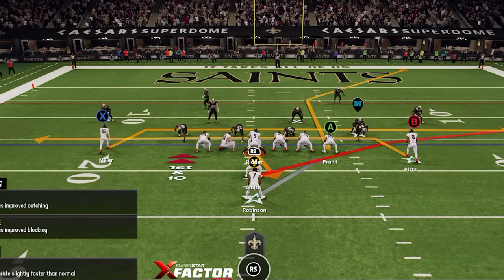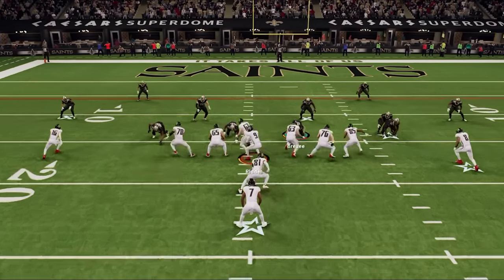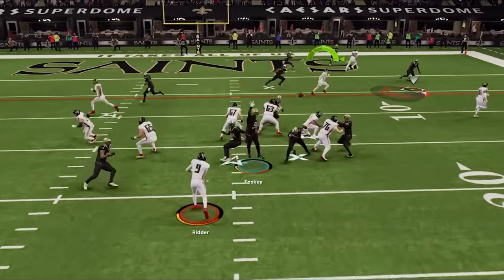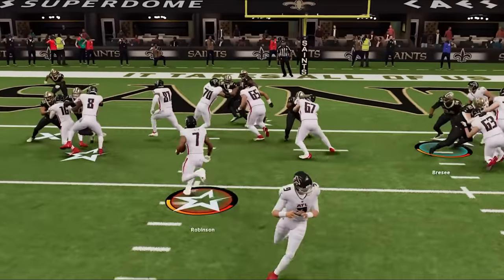I want to show some of the new plays on offense and since I'm in the red zone I switch to the spider mesh, which is really just a double drags concept, but I can also work the corner route and the fullback if my opponent is in zone. It looks like he's in man coverage, so I just hit Pitts on the drag before going right back to it — nothing really stops these drag routes, making them perfect for critical situations — before I go right back to the power O to finish the drive.